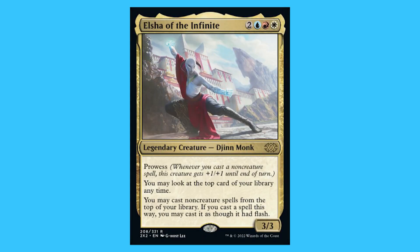Eelsha of the Infinite. For two blue, red, and a white you get a legendary creature jinn monk that is a rare. It has prowess. Whenever you cast a non-creature spell this creature gets +1/+1 until end of turn. You may look at the top card of your library at any time. You may cast non-creature spells from the top of your library, and if you cast a spell this way you may cast it as though it had flash. The monk is a 3/3.